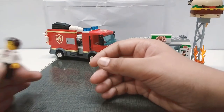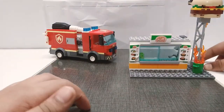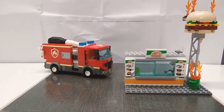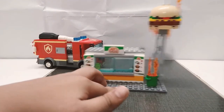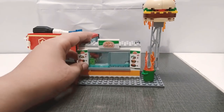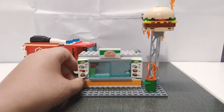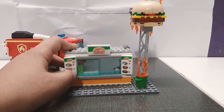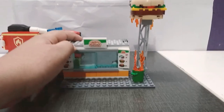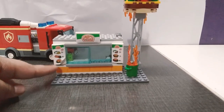Next we have the burger restaurant. The burger is actually going through the rooftop there. There are some stickers — menu stickers — one over here that shows a burger, some french fries, burrito, potatoes, and another burger.